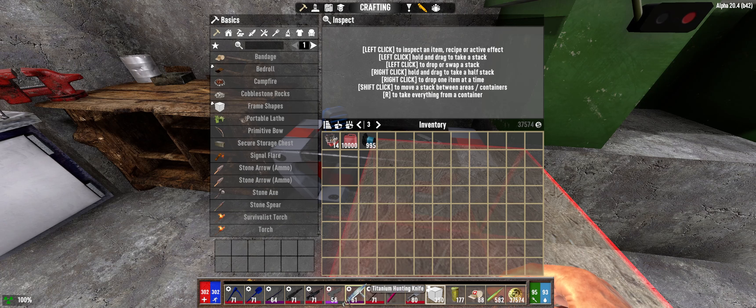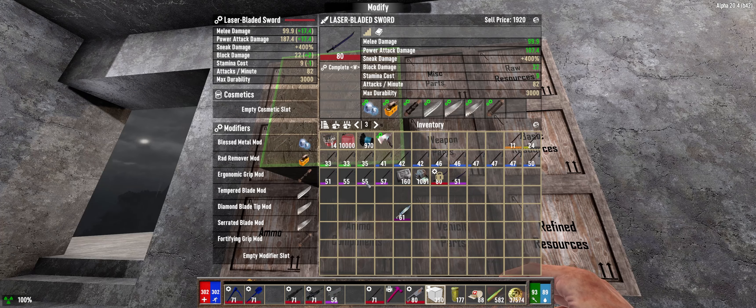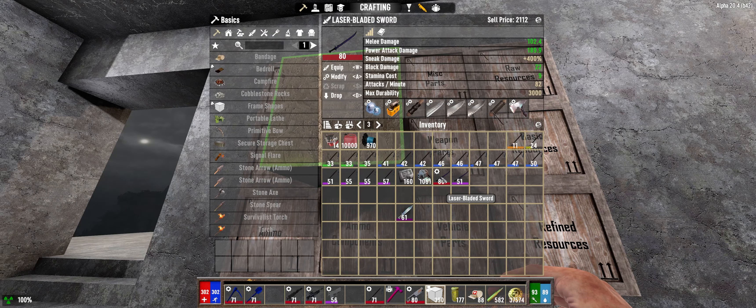We can do the crowbar. The titanium knife - I don't actually need that. I keep forgetting that I can use the laser sword to harvest, so I think I might just keep the laser sword and ditch this for now. Let's make four of them, I guess. There we go - let's make one for future repairs. Oh, you get an additional mod slot when it goes to 80 - that is cool. So that is maxed out now. Light attacks 102.4, heavy attacks 189.9 - yeah, that's pretty good.